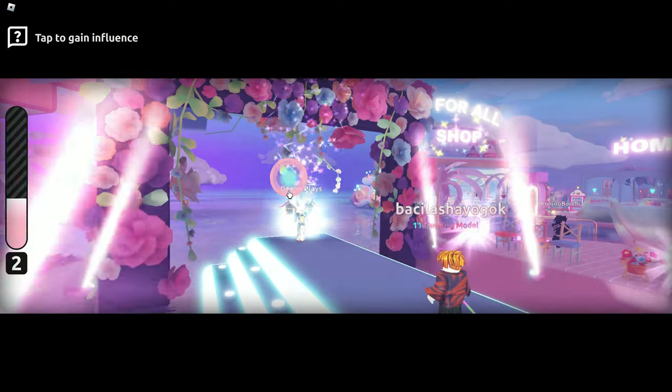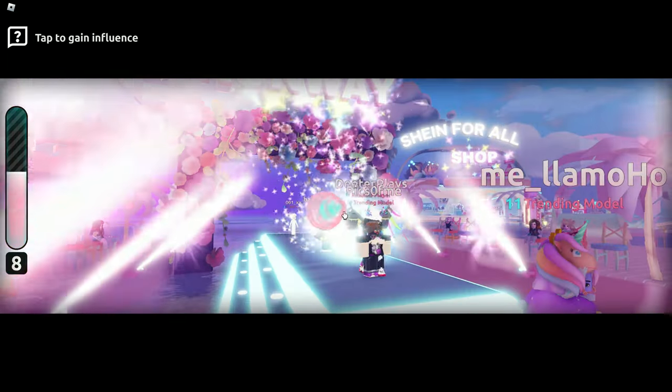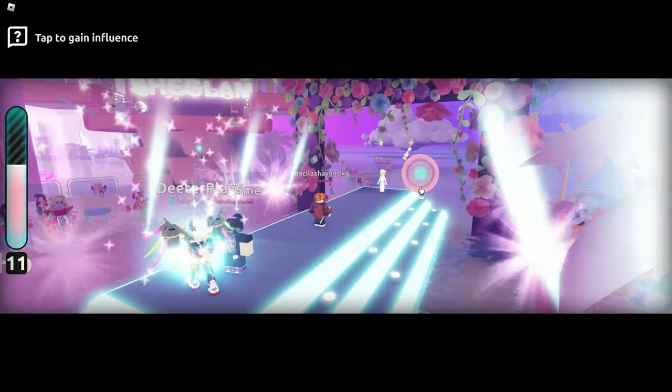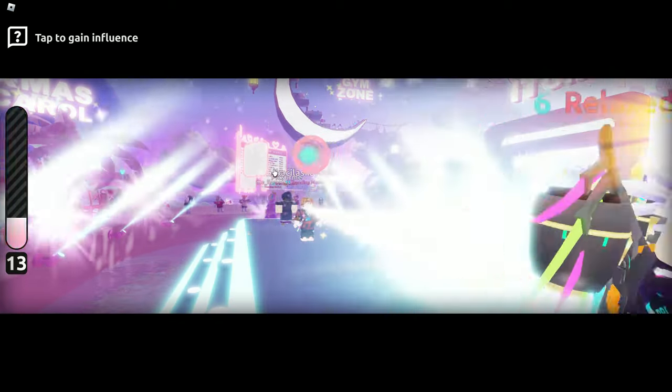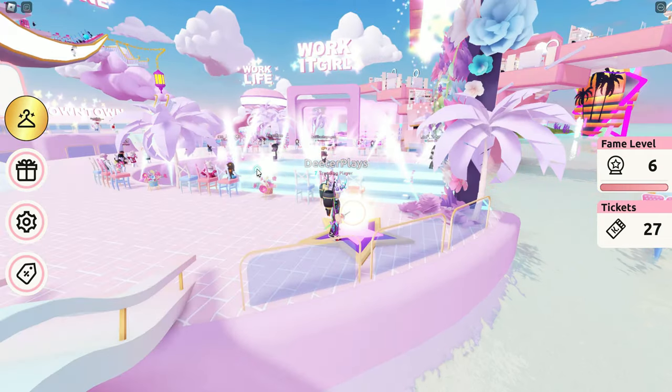You get more points basically the more you click. The quickest way to do this is obviously if you're on a PC and you've got an auto-clicker that you can turn on to like one millisecond or something, and you can just click a whole lot. Otherwise if you're on mobile, it's probably going to take a lot of tapping, but that's still the way to do it.